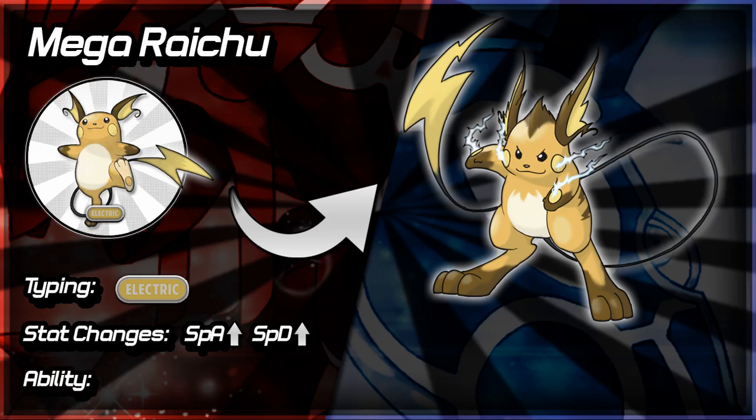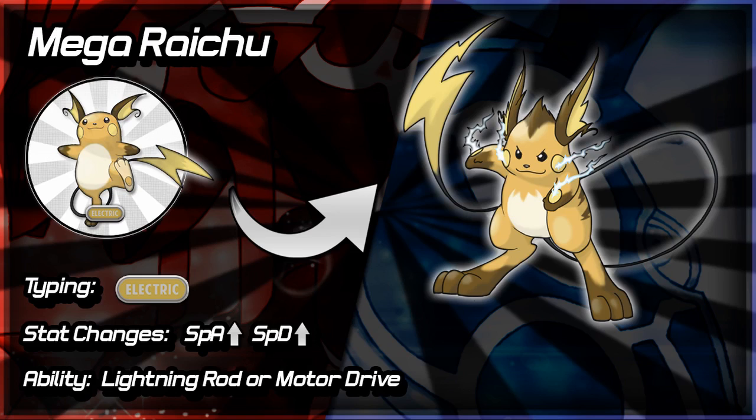Ability-wise for Mega Raichu, I would think it would either have its hidden ability Lightning Rod — just carry that across — or possibly Motor Drive. Especially if it's going to be a reasonably speedy Mega Evolution, Motor Drive could be really quite helpful. The only problem is that no one's going to be using Electric attacks on Mega Raichu unless you switch in after Mega Evolving. But Motor Drive would give it a Speed boost every now and again. Both abilities make it immune to Electric-type attacks, which is pretty good. Let me know what you think about Mega Raichu down in the comments.